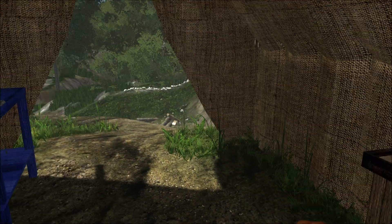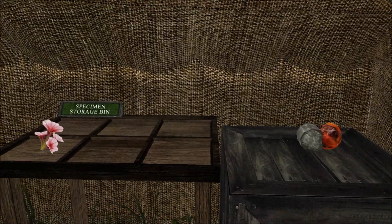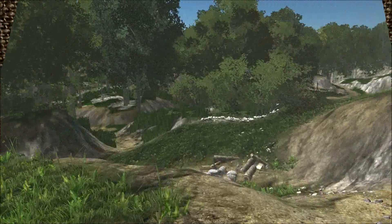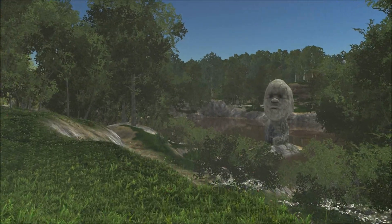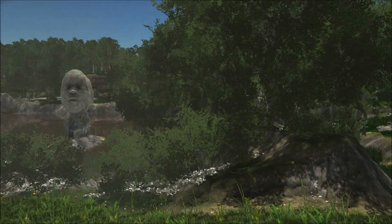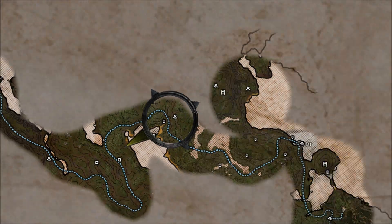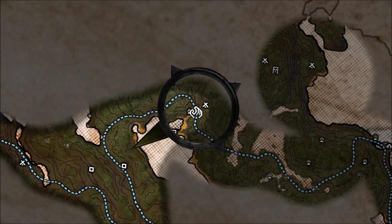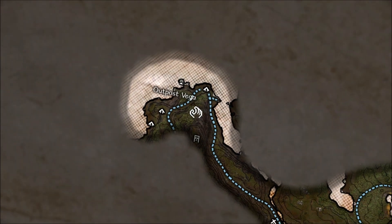Hiya guys, thanks for joining us again. Back here with Mia's Matter. We're in this storage tent, and to be honest with you, I can't really remember where I am, so let's open the map, refresh our memory. I'm all the way over here — that's right — and I just picked up that bit of map leading us all the way to Outpost Vega.